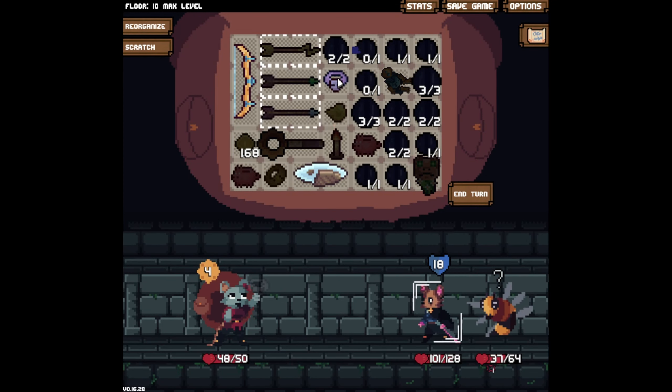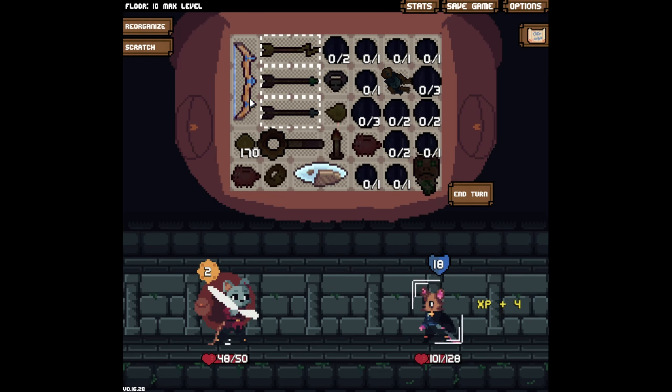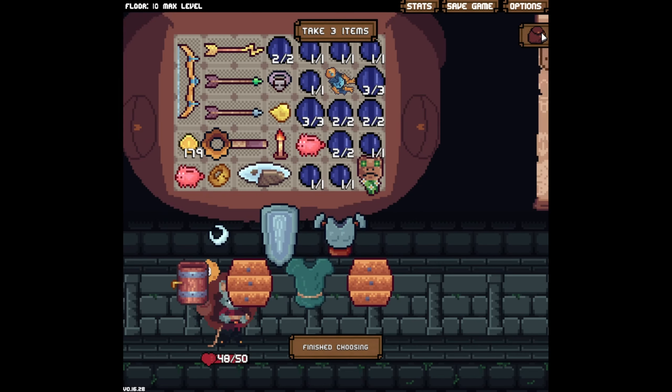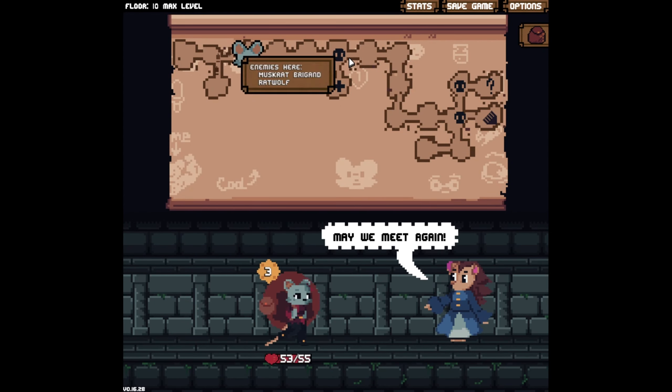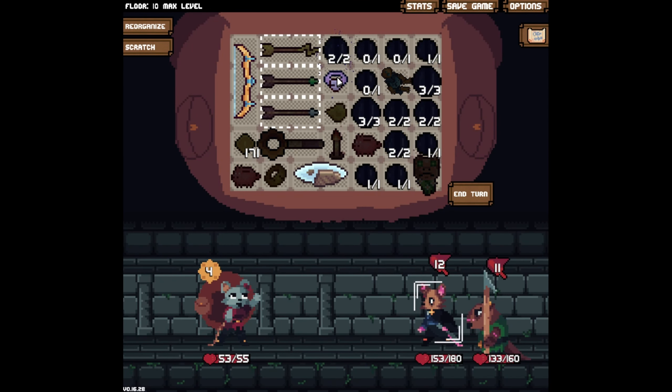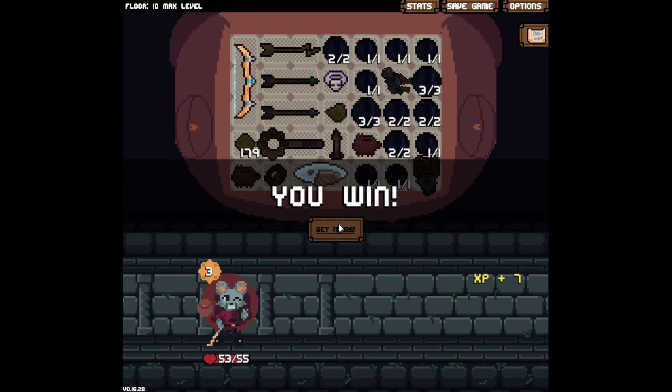Welcome to part two of the money-making, mana-printing archery build. We start off with carpal tunnel and we end with killing everything in one shot. The developers really need to add a right-click 'use all mana' button to some of these items, because having to do this every turn is just a pain — literal pain.